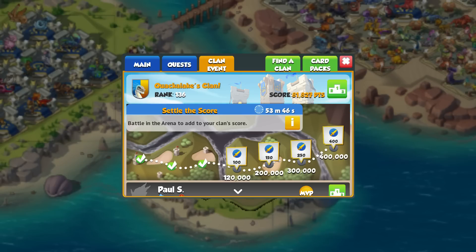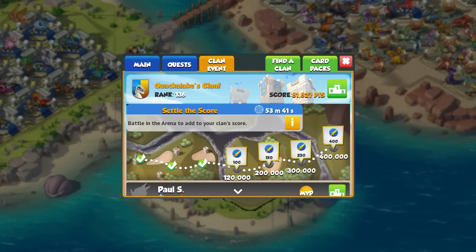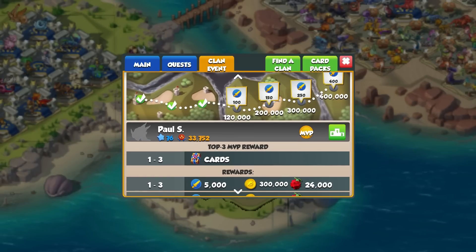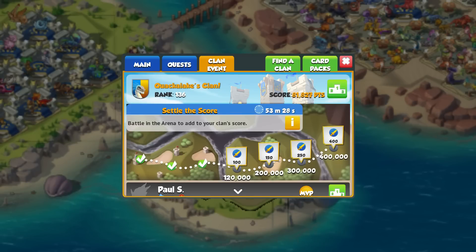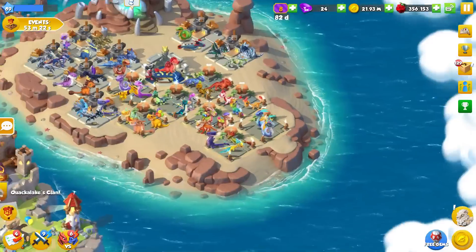The enemy is dying. This is ending in 53 minutes and 40 seconds — that's the final score for the arena. Battling in the arena to add to your clan's score. Paul is apparently the MVP at the moment. I keep expecting to see the dice dragon and the verdant here, but obviously that wouldn't happen.